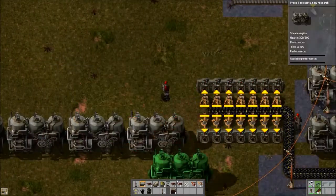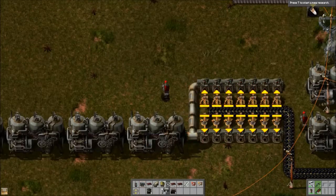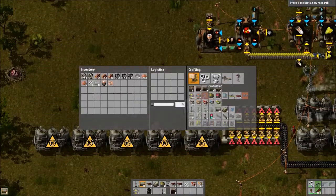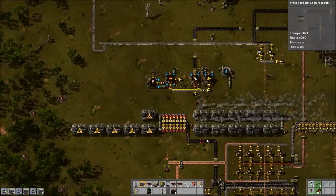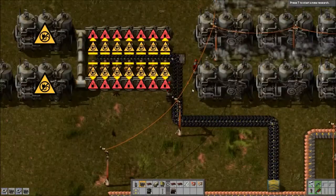How are we going to plug the water in? The bottom set of boilers needs to have an opening for the water pipe to go in. Oh, I ran the coal in front of it - let me do this instead. There you go.